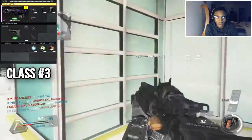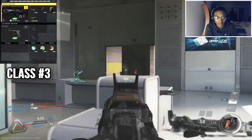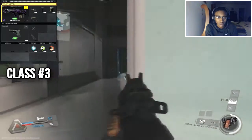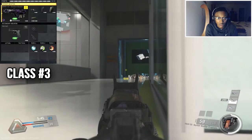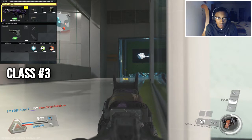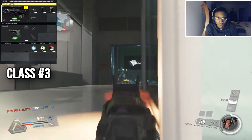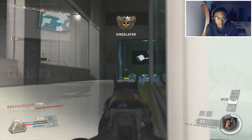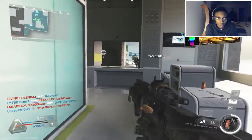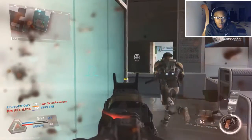For the secondary weapon on the K-Bar class, use whatever pistol you like — Hornet, EMC, Hailstorm, Kindle 44, go crazy. The perks are always the same: Ghost to stay off the mini map, Scavenger for more ammo, and Perk 3 Dead Silence. Just stay silent — you don't want enemies to know where you're hitting them from. You can hit them from the left, right, top, or bottom, and they won't know where you're coming from.